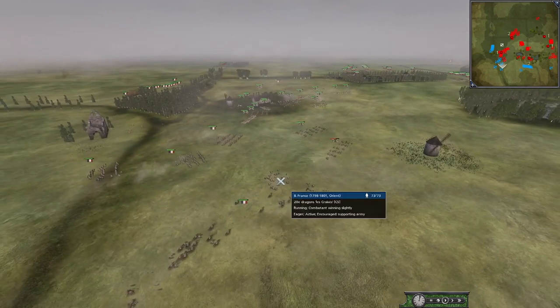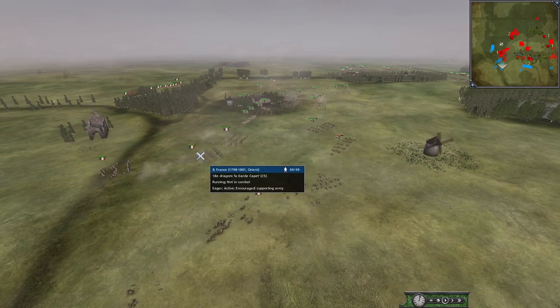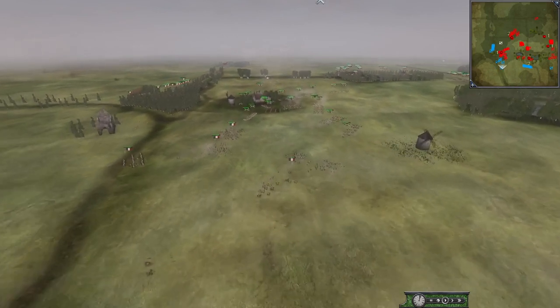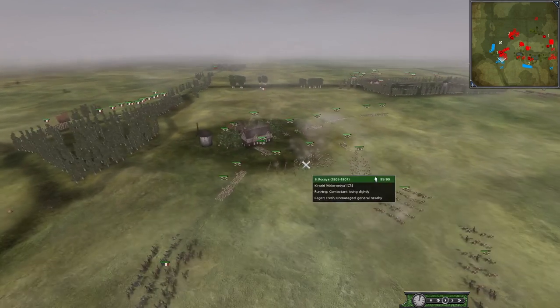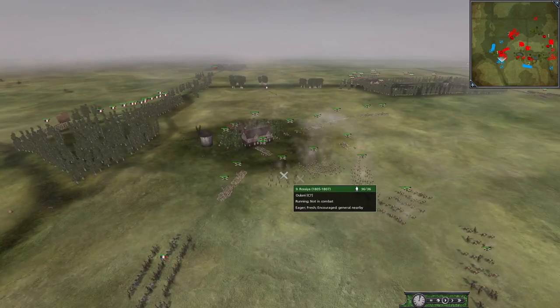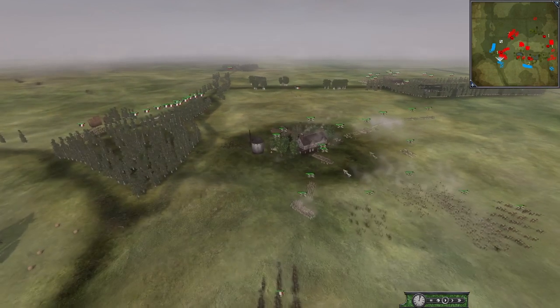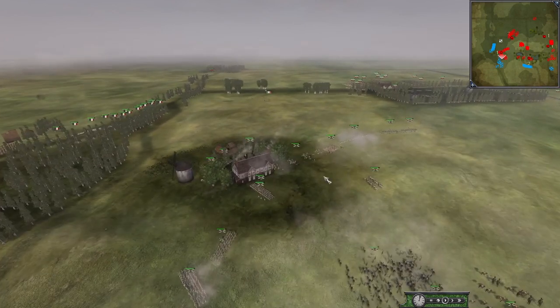As you can see — Dragoons, Lancers — just pushing for this flank where Russia does not have a lot. Of course they are chasing up their Cuirassiers, their Ulani, and their Dragoons to match this. Now I don't see any Cav defending this artillery anymore.